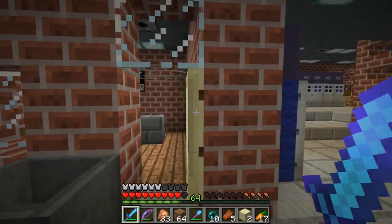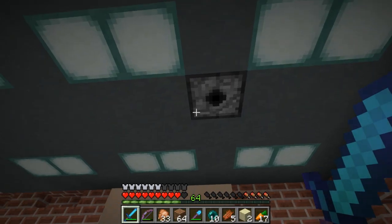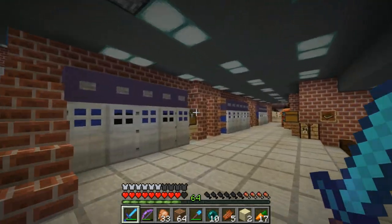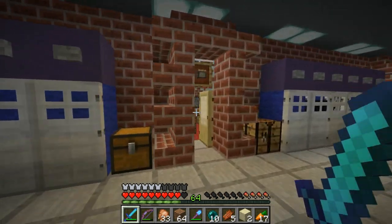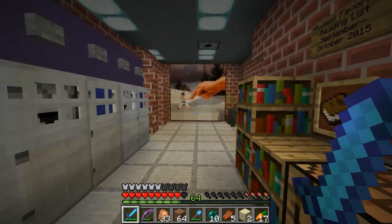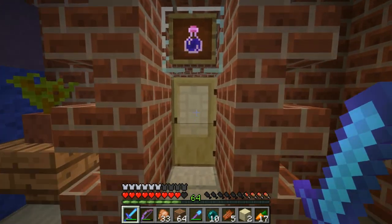We have a fire suppression system in the ceiling. And yep, class is now in session for first period. You got to get there in time, otherwise all these doors will close on you. As you'll see in a moment, they will all close. There we go — first period is now in session. Of course, no fighting in the school.